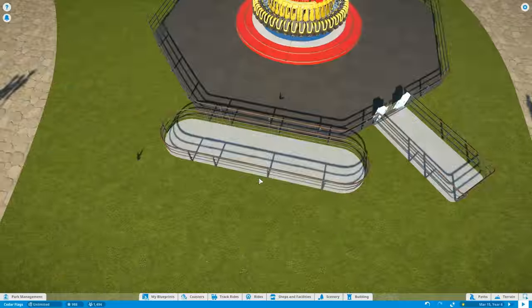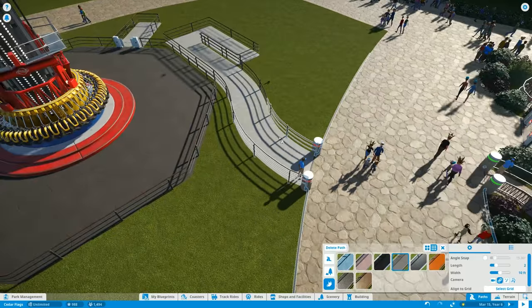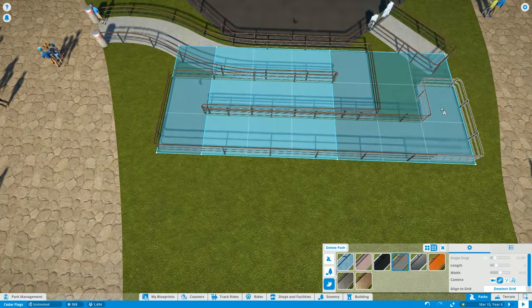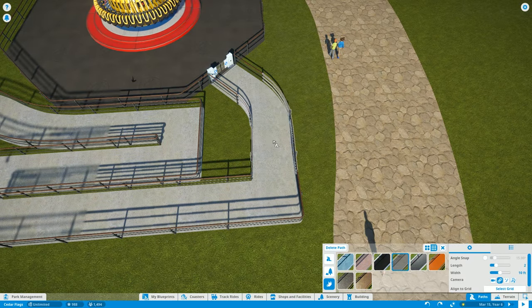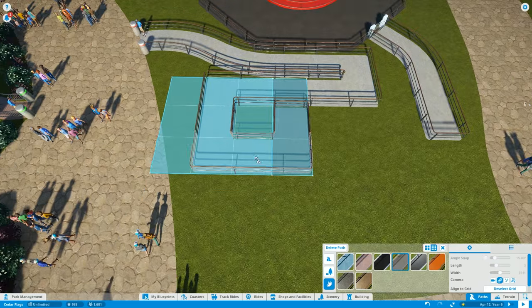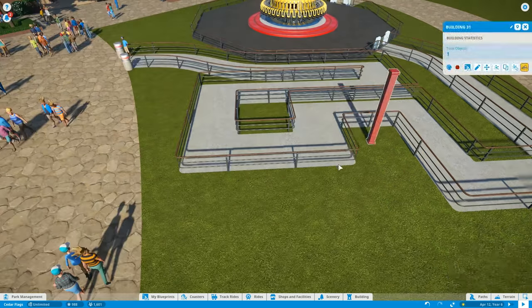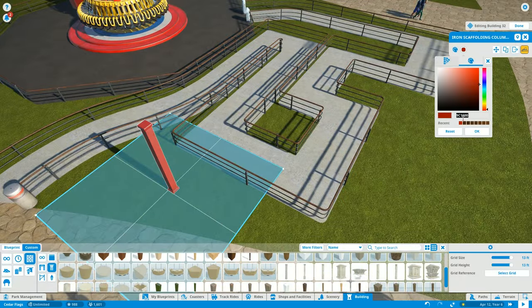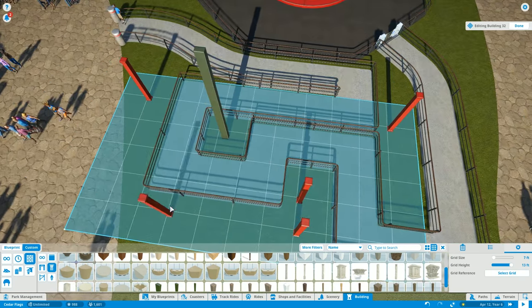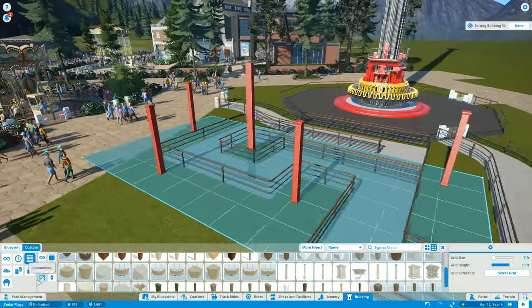Next episode we're definitely going to be designing another roller coaster, so stay tuned for that. But first things first — we finally have another ride in the park. It seems like forever since we last put a ride down. This flat ride is a little more intense than most of our rides besides maybe Alpine Spirit, and it's actually the tallest ride in the park — taller than our roller coaster.